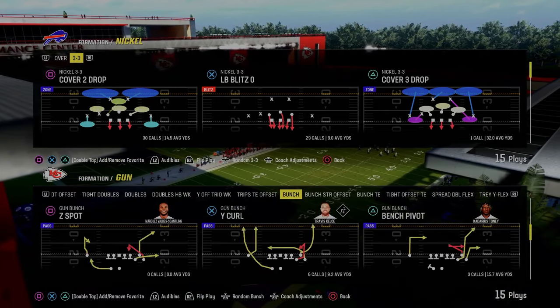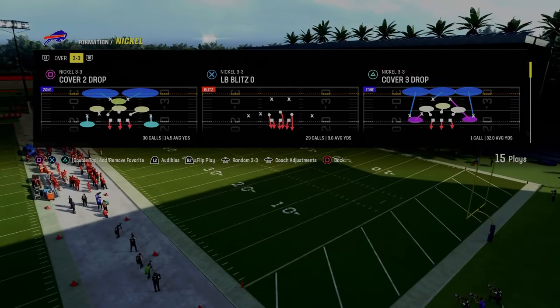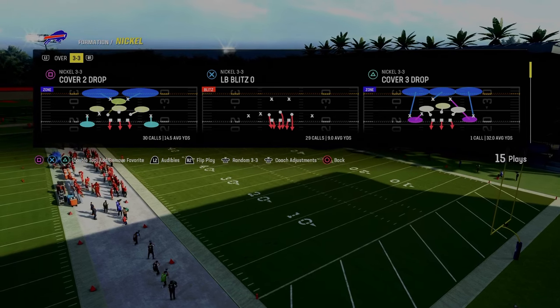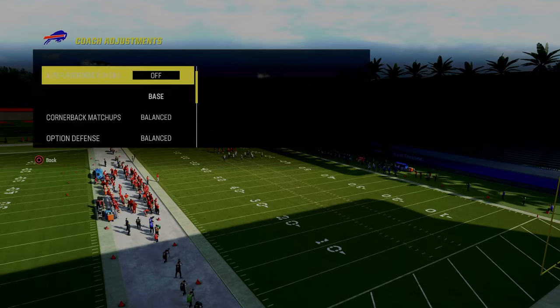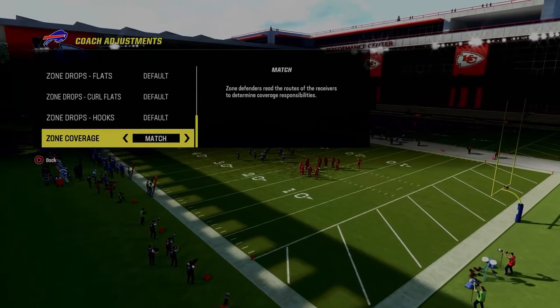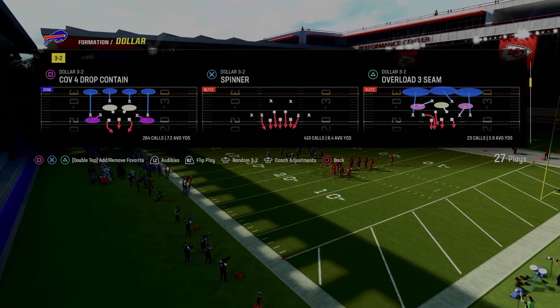I want to go over how to do it against some of the different meta formations you might be seeing, like bunch, trips tight, bunch strong, all that stuff. The tip is basically this: we're going to be in a base alignment, put our zone coverage on default, and we're going to be coming out in this cover four drop.